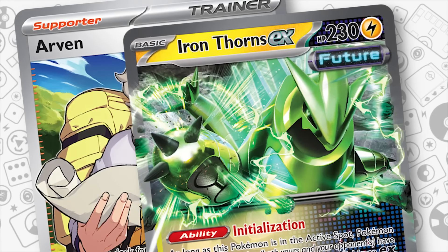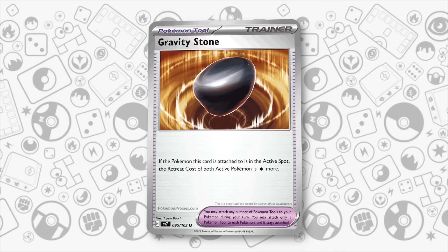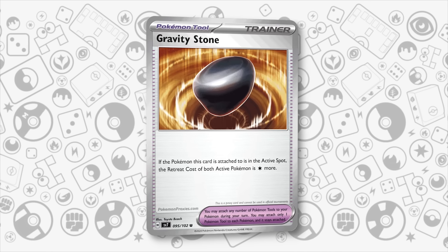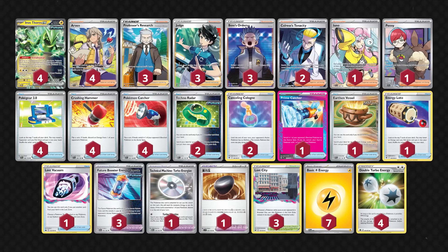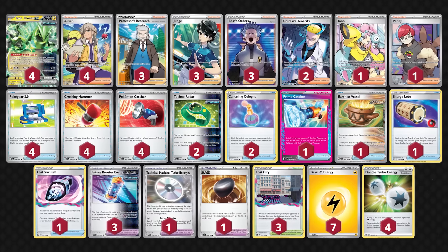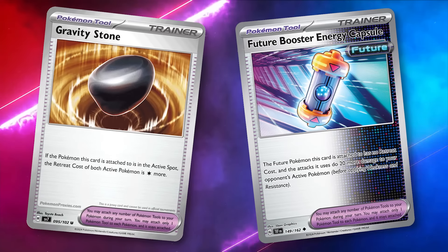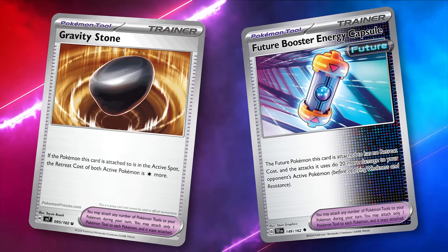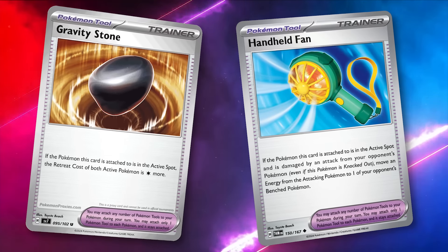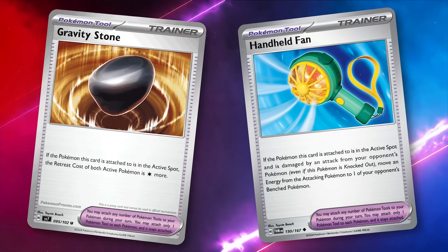Coming up next is the world champion deck, Iron Thorns EX. Unfortunately, the only possible inclusion is Gravity Orb, as nothing else really helps the deck do its disrupting gameplan any better. Of course, increasing your opponent's retreat cost could make it even more difficult for them to ever get an attack off, and could open up some stalling strategies previously unavailable. But it competes with Future Booster Energy Capsule and even Handheld Fan as tool options, so don't expect this card to ever be more than a single copy in these decks.